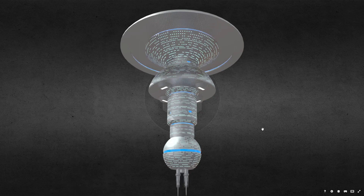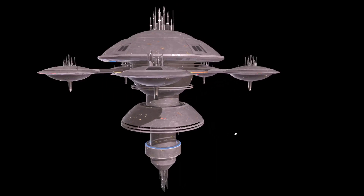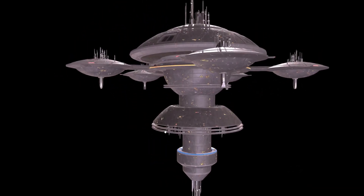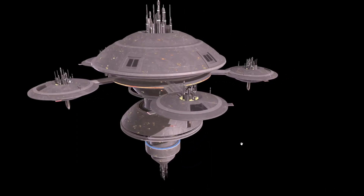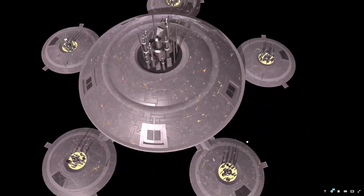I'm actually going to shift models for this one. Remember this thing? Remember how it held off 344 starships, including 10 Odyssey-class Super Dreadnoughts? Starfleet Superior. Because this is ESD — this is Probert Station.